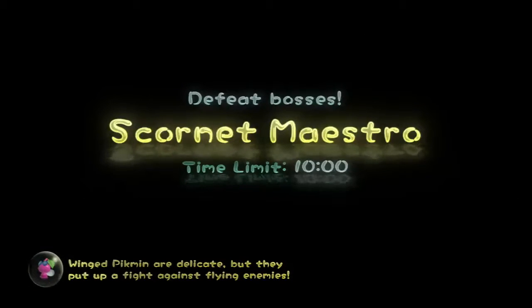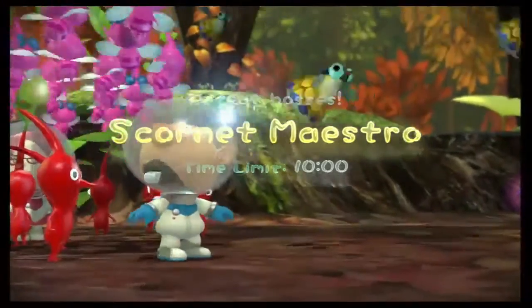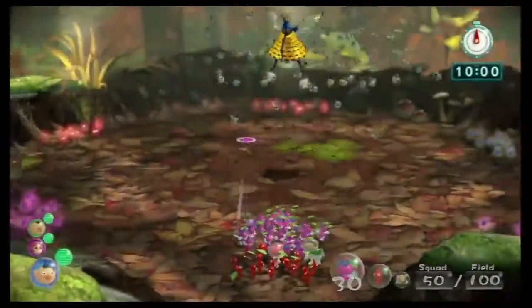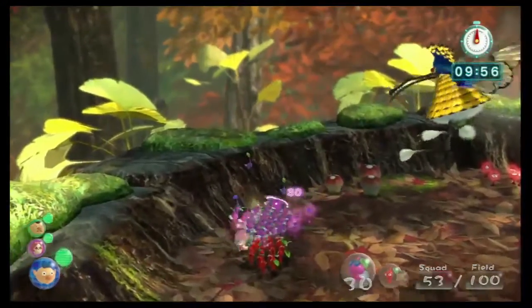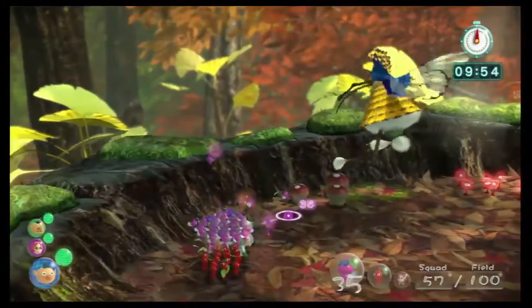The Platinum time for this boss is three minutes in challenge mode, and unfortunately the Scornet Maestro doesn't come with as many little tricks as the Mere Slug, which I'll explain in a sec when we get there. But first thing you need to do in the challenge mode is pluck the Pikmin, and you want to pluck the pink Pikmin first.